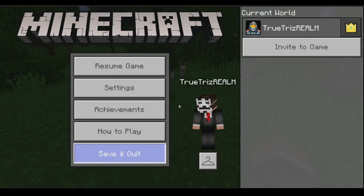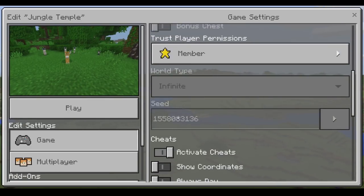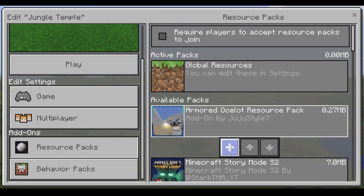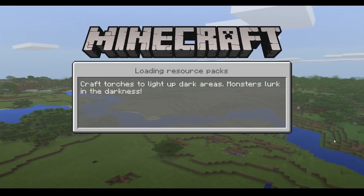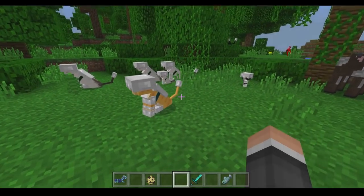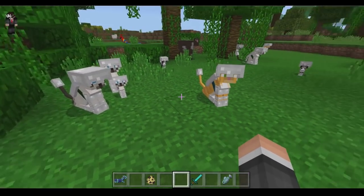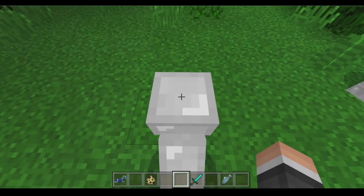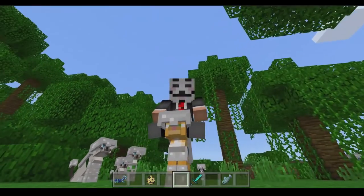I'm going to save and quit my game and go back into the Minecraft menu. Depending on whether you're on Pocket Edition or Windows 10, go into resource packs and load up the Armored Ocelot resource pack, just like this. I already have the behavior pack implemented into the game by juju style. Now if I load up the game, you'll actually see that they all have armor on their ocelot character — how awesome is that!